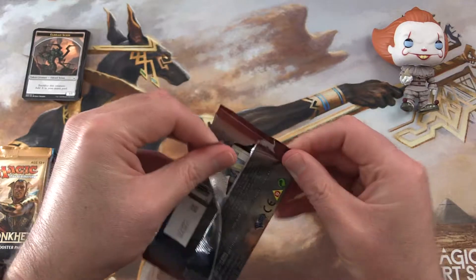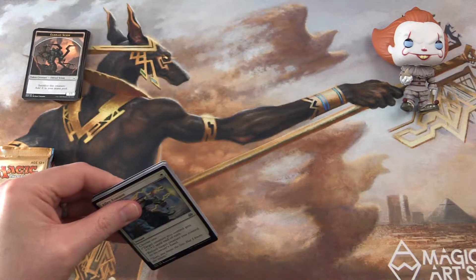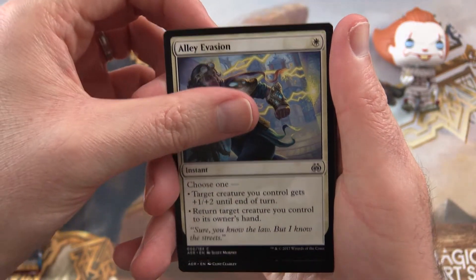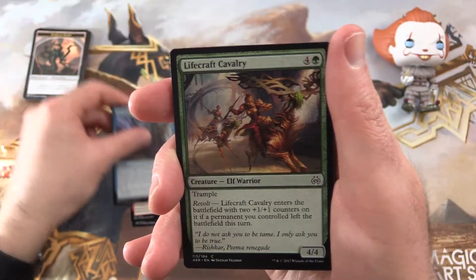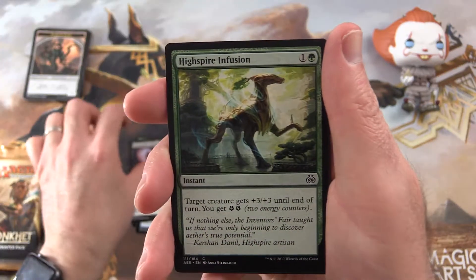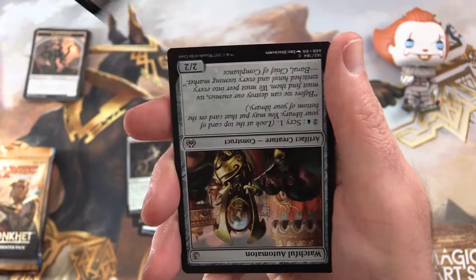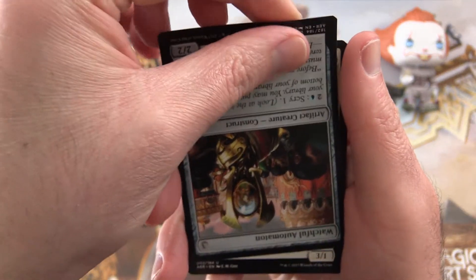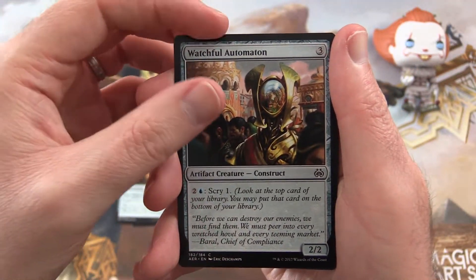These are in no particular order because Pennywise thrives on chaos. We have Alley Evasion, Chandra's Revolution, Metallic Rebuke, Lifecraft Cavalry, Renegade's Getaway, High Spire Infusion, Implement of Malice, Filigree Crawler, and an upside-down card — let's flip that around real quick — Watchful Automaton.